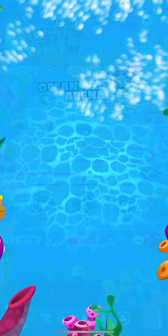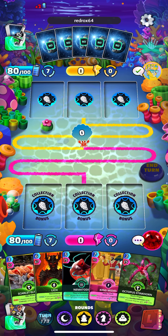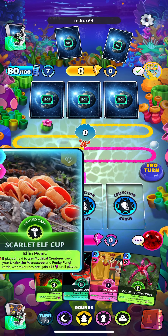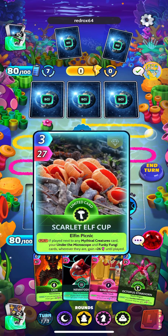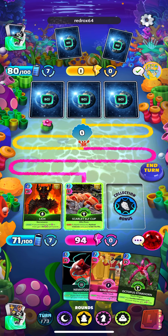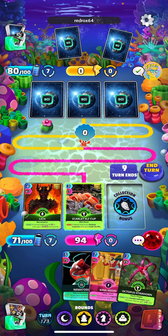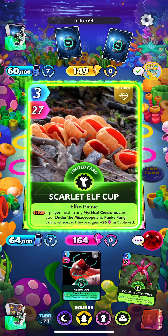Alright, let's see what we're up against — a Science deck, so Manticore might not be the greatest here. We do have Scarlet Elf Cup with Lich, so that might be a good play next to it. Probably want to keep Manticore in case we need it for Cyborg. Let's go ahead and drop King Midas to get him cycling back.